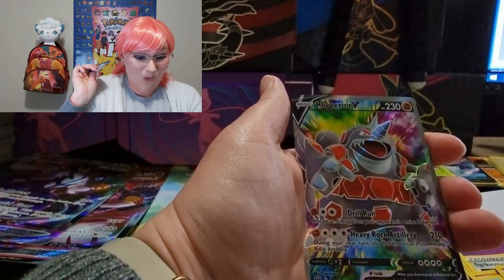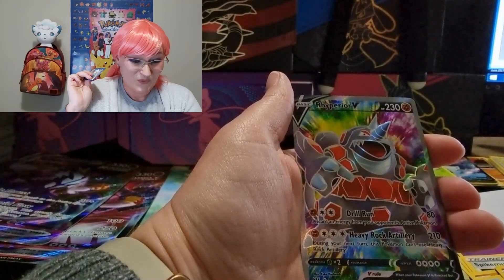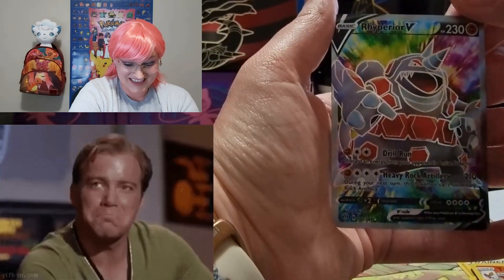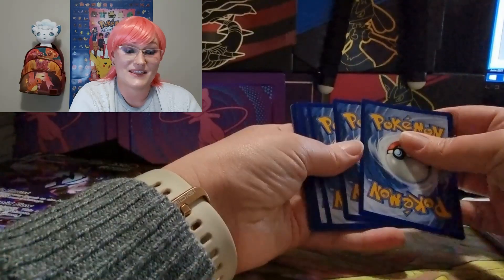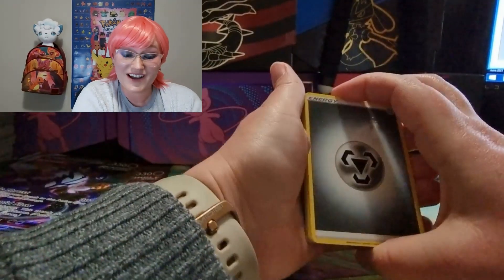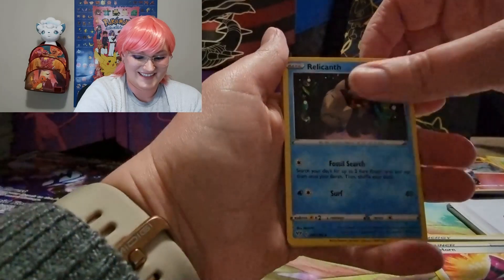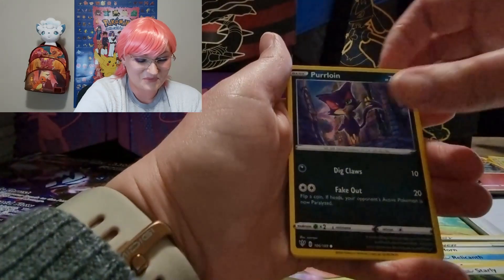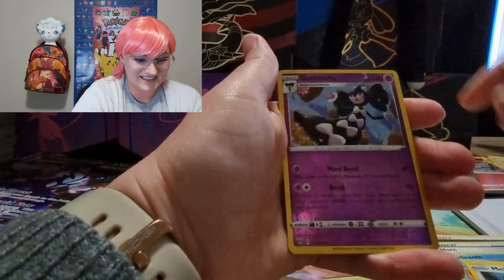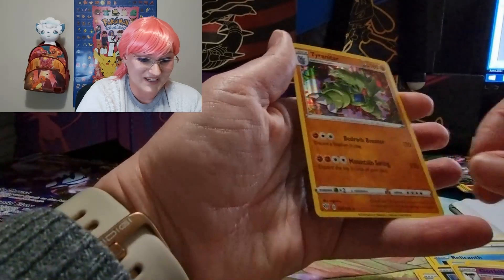Oh my gosh — right here, your V! Do you see that?! Look at that — there is no competition between the Celebi and... oh my gosh, an Empoleon V! No sneaky peeks needed! Oh my gosh, I'm just too excited, this is awesome! Starly, Purrloin, Meowth, Meltan — very nice reverse holo — and we finish with a holo Tyranitar, not quite the Tyranitar alternate art we were looking for, but still!